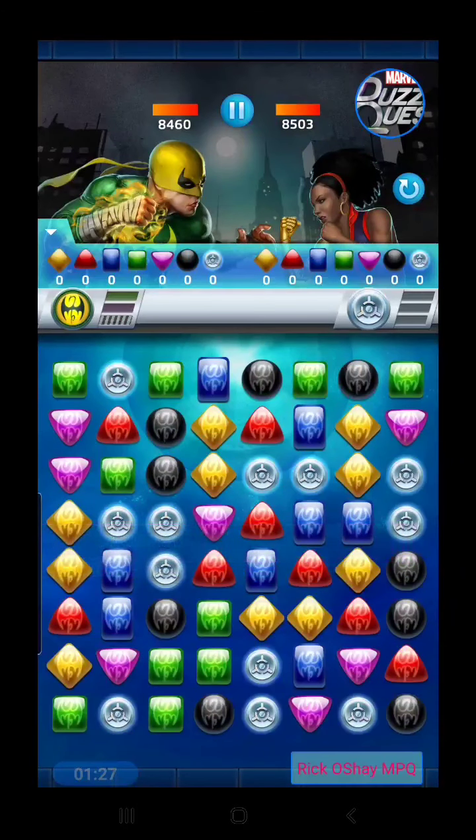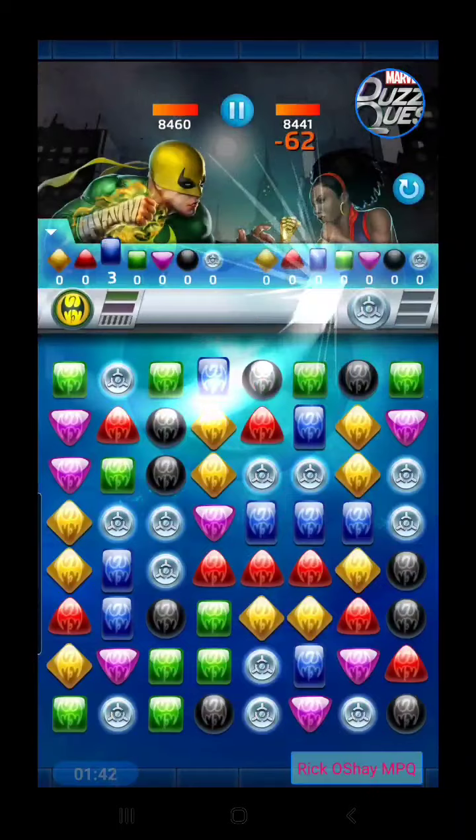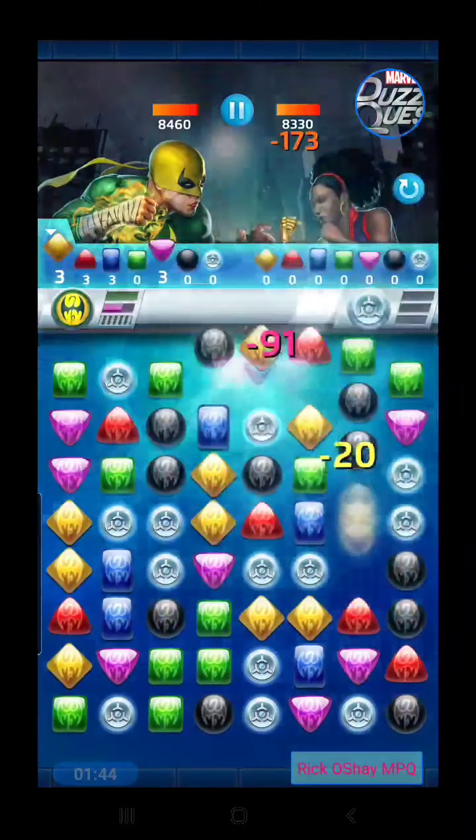We have to watch out for her yellow and blue because she creates a lot of attack tiles. On top of that, she has a very strong green ability. Let's jump into it — there's a lot to talk about with her abilities and a lot of battles in which to cover that. So let's get going.